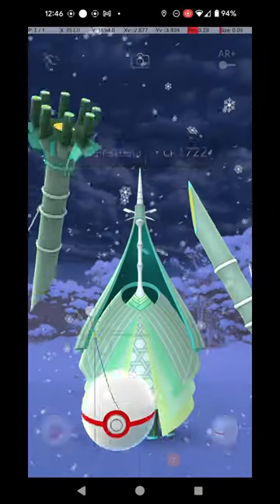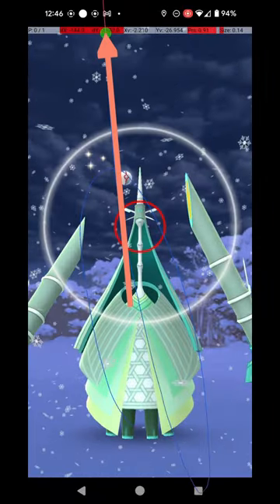My approach is to throw from the lower right corner to the extreme top of the screen, just left of center. The Pokémon is quite distant and requires an extremely high release speed. I had to throw the ball as fast as I was physically able to.